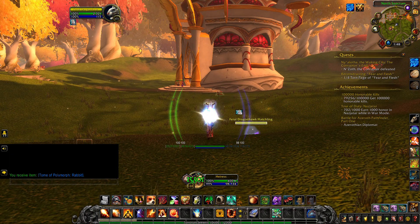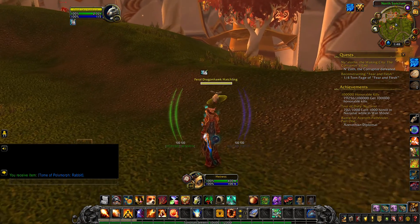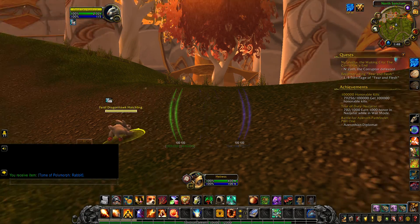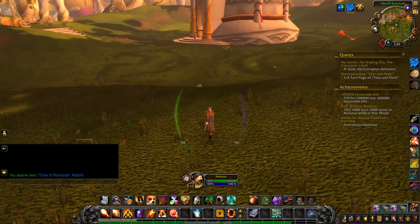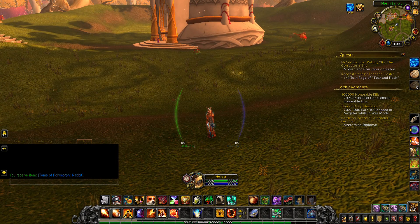So yeah, there you go — it's a white rabbit. That's what it lets you do, kind of cool. I always like to get these. Mages will have these as well as Shamans for their totems.